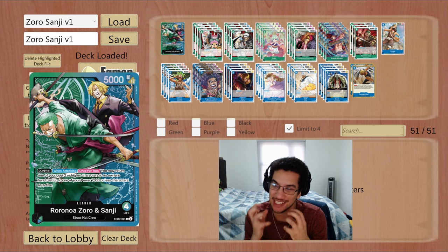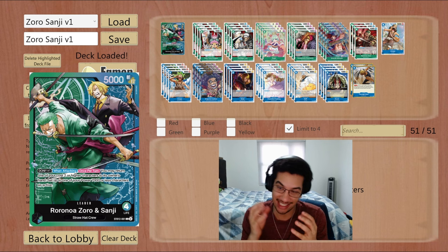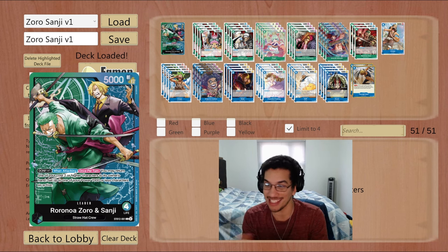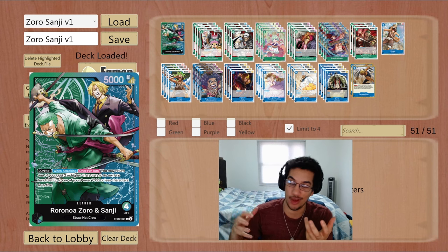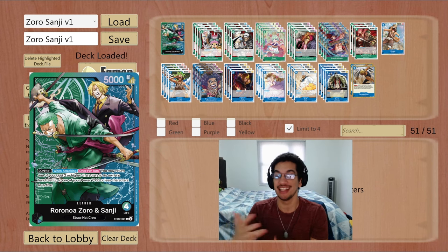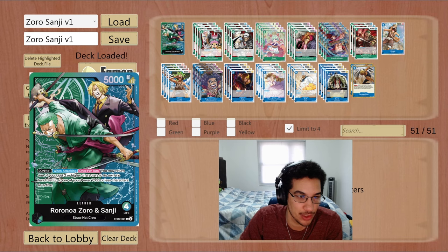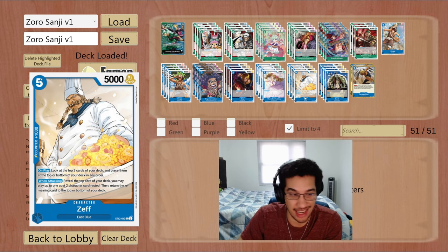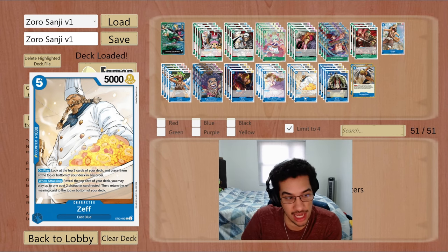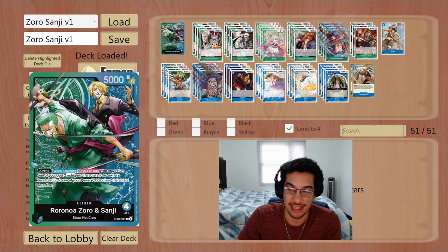It's just not strong enough — it's missing something to really make it powerful. But if you don't know what this leader does: it's a dual color leader, green and blue, Zoro and Sanji. You can put a Don on your leader, and when you attack, you can re-stand. You have to bounce back one of your other units and re-stand a different unit that has 7k power or less. The power of this leader is being able to re-stand some very powerful attack-effect cards.